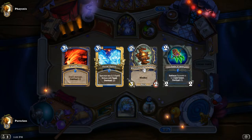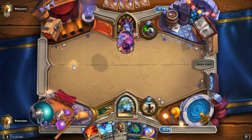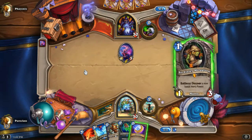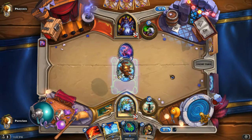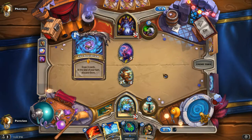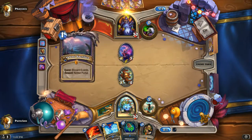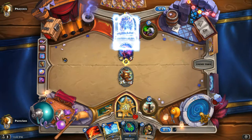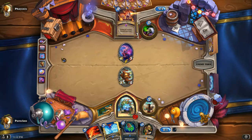Especially if you go second, because you have that coin — it can do lots of things. Here I have a perfect example: I'm going to coin my Zap guy. If your opponent can't answer it, you're going to do massive damage — it's really good, pretty much the nuts. He's playing a quest deck, so the quest is irrelevant to us because we're going to kill him super fast.